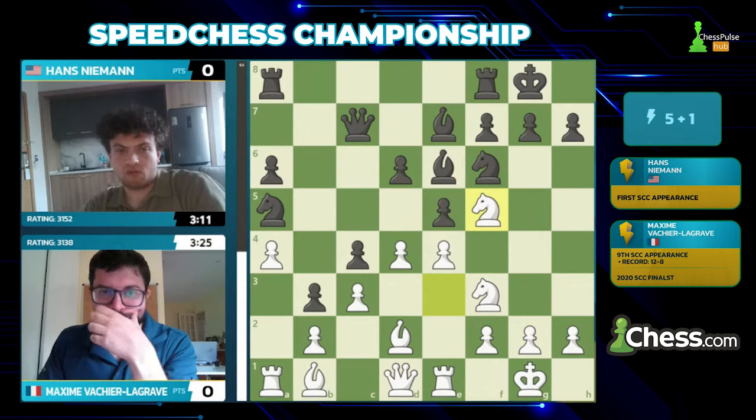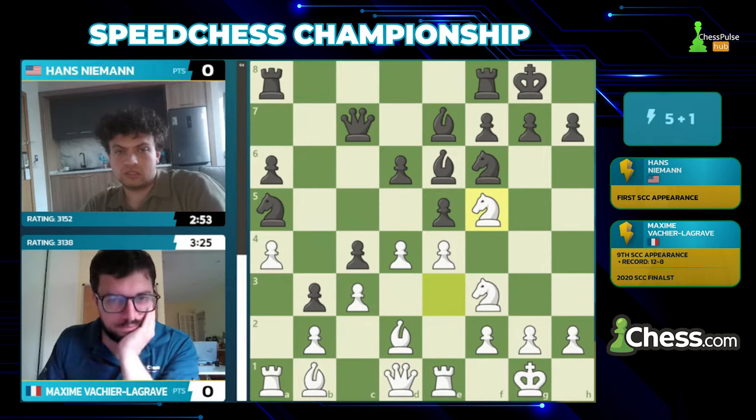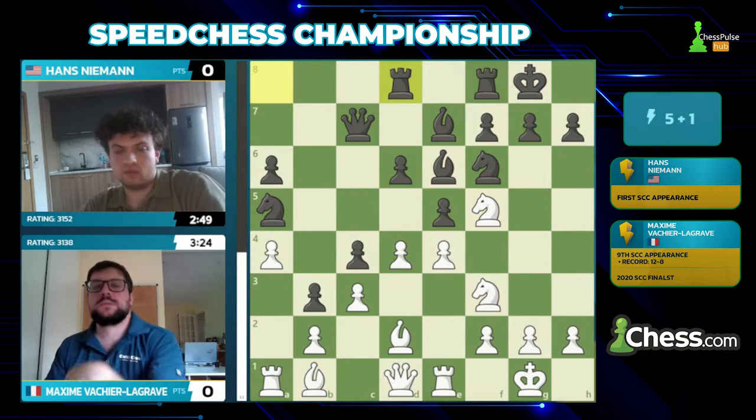Strategically, this play by White is very risky — you're really going all in on the kingside initiative but risk ending up playing without two pieces: a rook and a bishop. A very risky decision by Maxim, and he takes it so lightly. I'm quite surprised. In a classical game he would think more than twice about it, but in blitz he just says let's do it and see what happens.